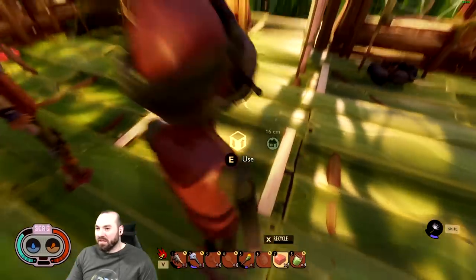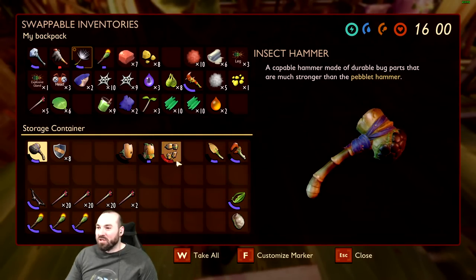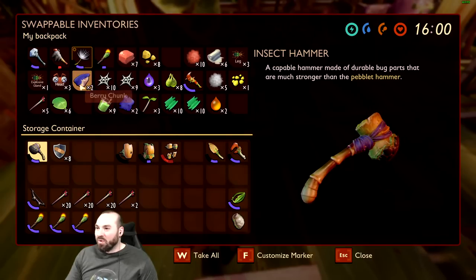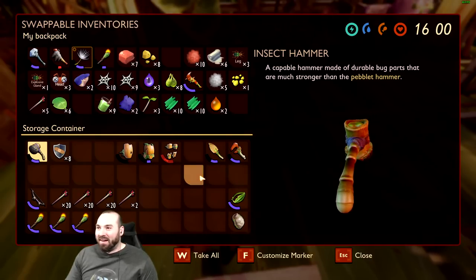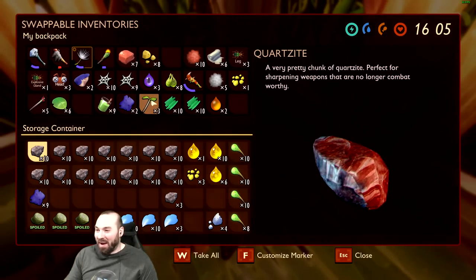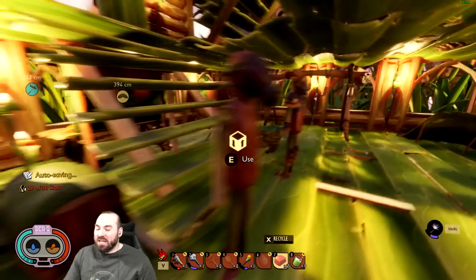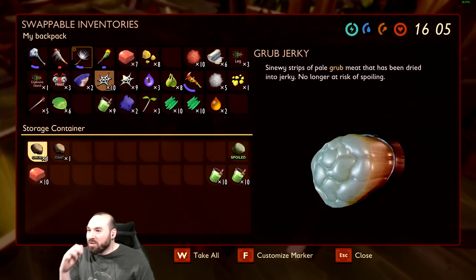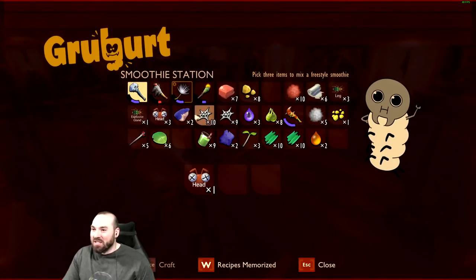We're gonna repair our bounce house trampoline. Oh my god, we got so much stuff to store in our inventory — so many things to do, so little time. Are you jumping? I don't even know what you're doing. I'm just gonna make smoothies out of this — screw it. We have a thousand spider silk. That is not the thing I want to be in. Heads — we're gonna make spider silk smoothies.